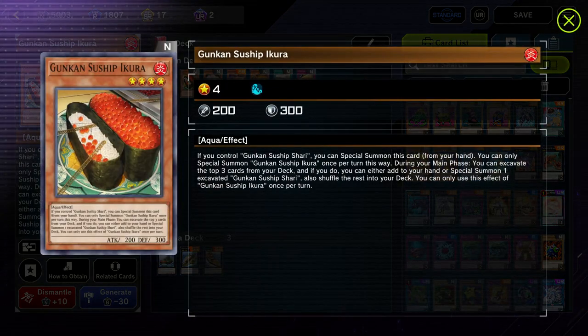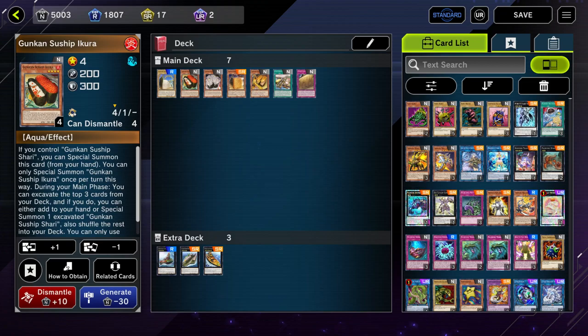The next card is Ikra. If you control Shari, you can special summon Ikra from your hand once per turn. During your main phase you can excavate the top three cards of your deck, then either add one to your hand or special summon one, while Shari shuffles the rest into the deck. It has a really cool special summon which is easy to fulfill, and you can use the top three cards to get more Sharis to your hand or field to continue your combos.